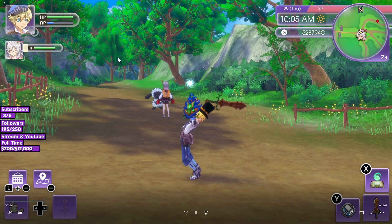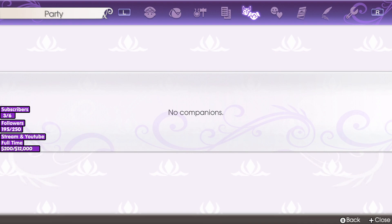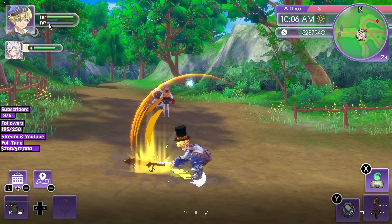The fastest way to do this is to lose your RP really fast, so that you start losing your health after your RP is gone. The ability I'm using to lose my RP super fast is called Grand Impact — it's a hammer ability. You can use it with any weapon, and every time you hit the ground you will lose a bit of RP.